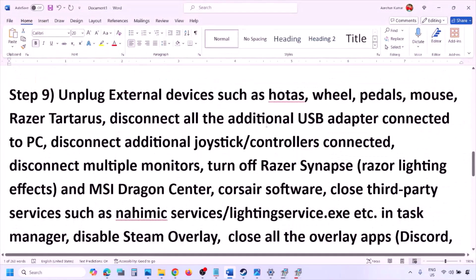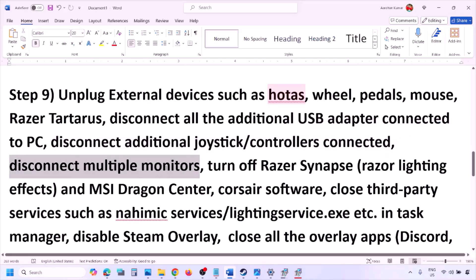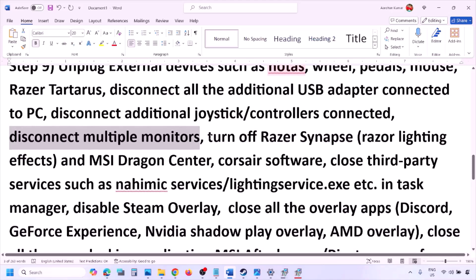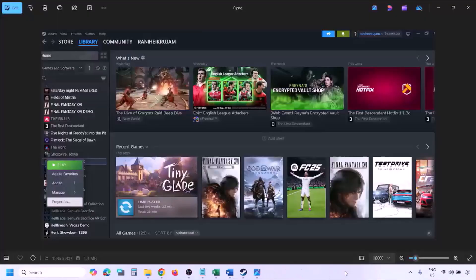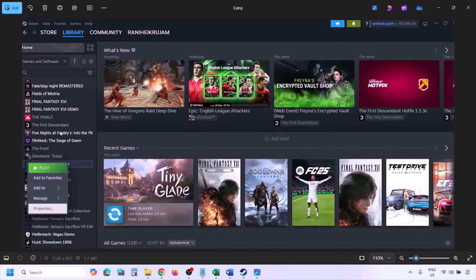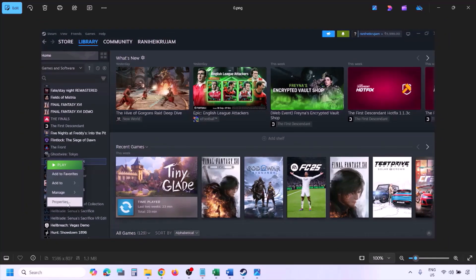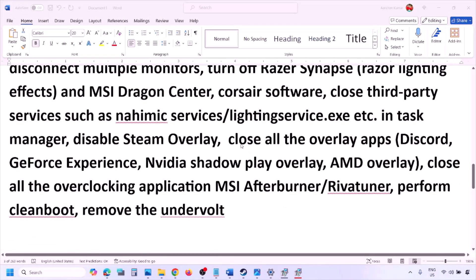The next step is to unplug all external devices you are not using — steering wheels, pedals, USB adapters, dongles, extra controllers. Disconnect additional controllers and multiple monitors; try launching the game on a single monitor. Close any third-party services or applications that are running. Also, disable the Steam overlay by going to Steam Library, right-clicking the game, selecting Properties, going to the General tab, and turning off 'Enable the Steam overlay while in-game.'